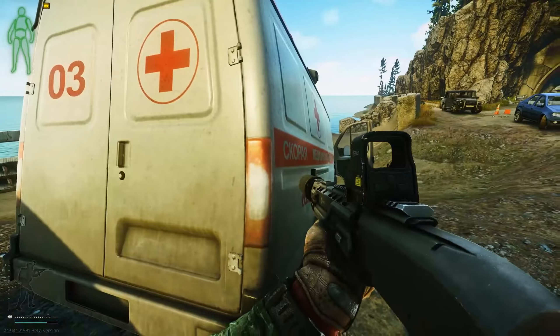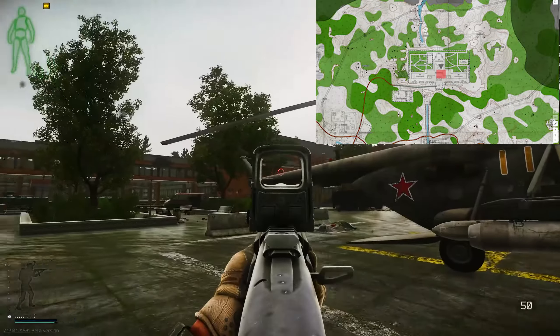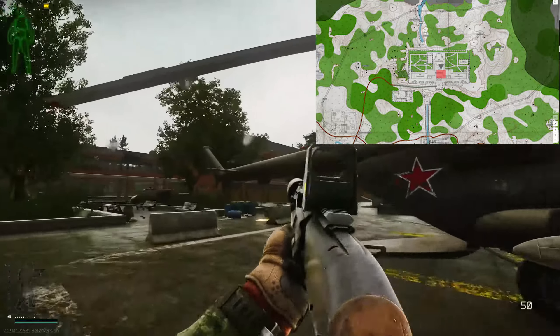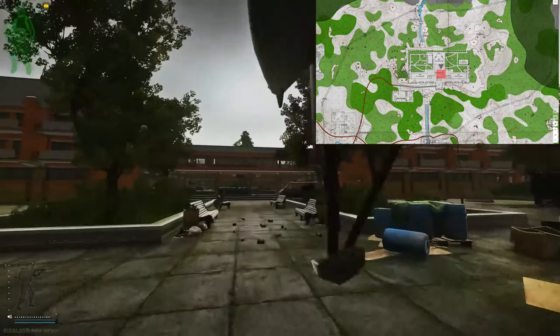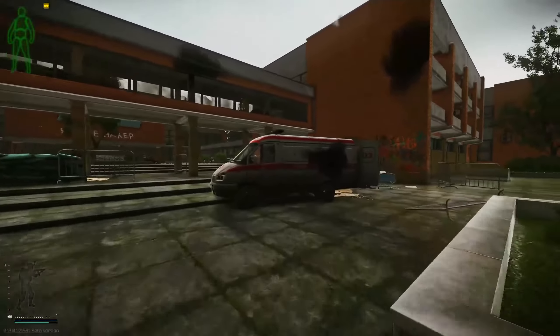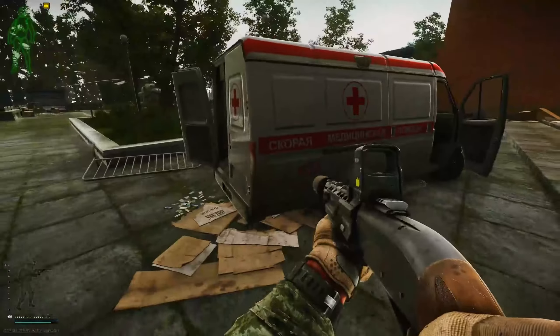For the third and final ambulance on Shoreline, come up to the health resort and find the heli out the front. On the left of the heli is west, on the right is east, and in the middle is admin. Walk towards admin from the back of the heli and on your right you will see the ambulance with the door open. Mark that and wait your 30 seconds — that's all three ambulances.